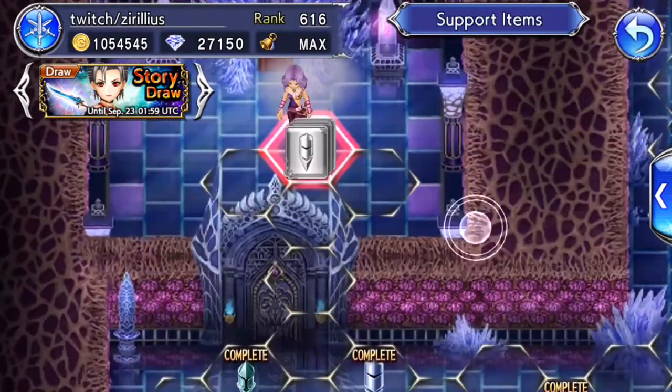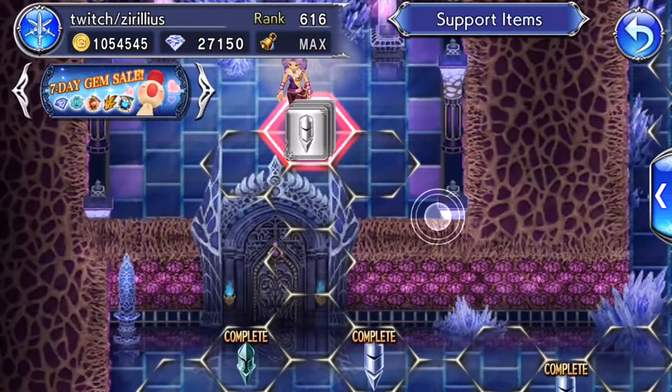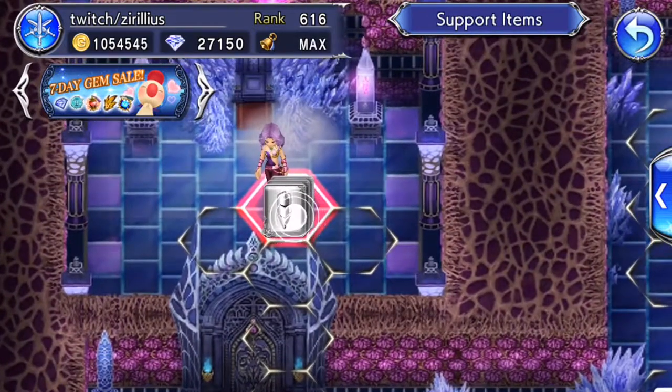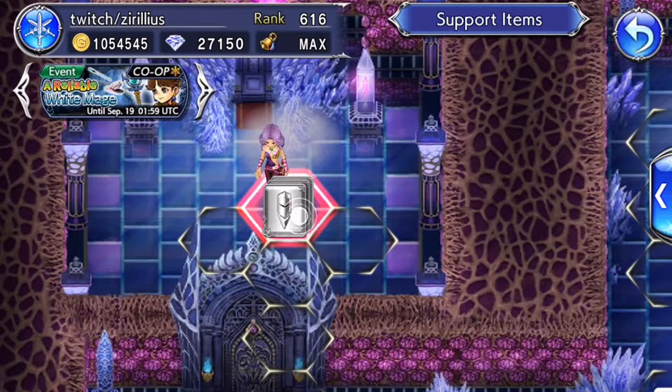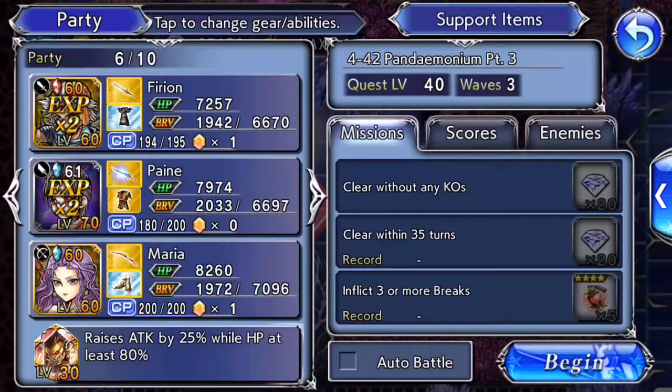All right, this is the stage I was talking about. It's interesting. Too bad I can't bring up the tutorial for it. But apparently, this is going to be a battle cutscene. This is the party we were going with. I've done most of this with Firion, Maria, and Yuna.